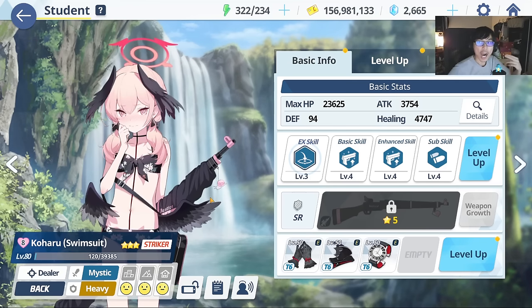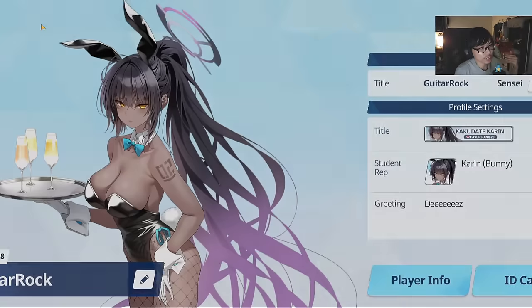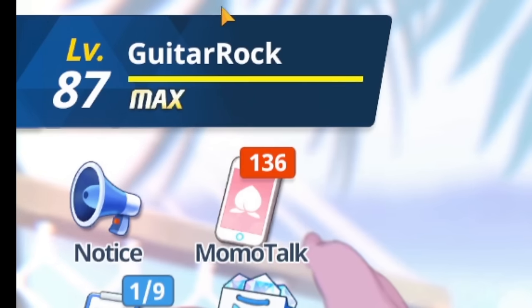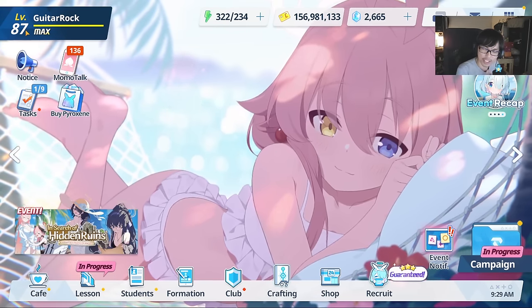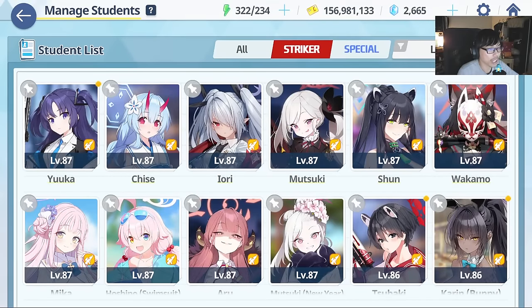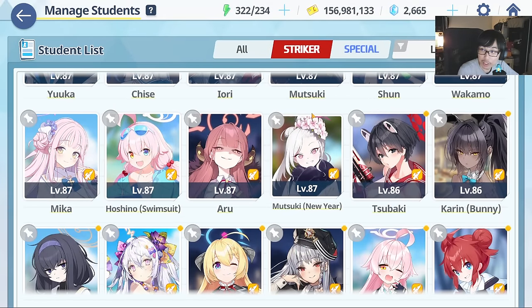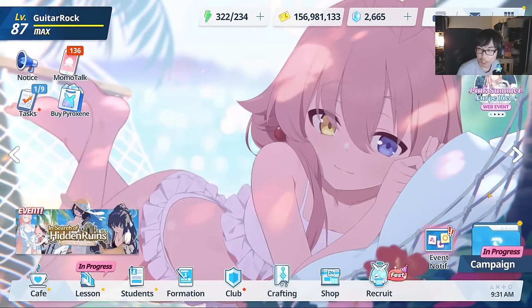First things first, let's talk about how to level up fast. This is very simple and straightforward. Your account level — mine is level 87, which is currently the max — determines how high you can level your students. If your account is only level 70, your students can only reach level 70. So the scaling matters; you want strong students, and leveling them up is very important. Early on, it's all about using stamina — the more stamina you consume, the more efficiently you can level up.